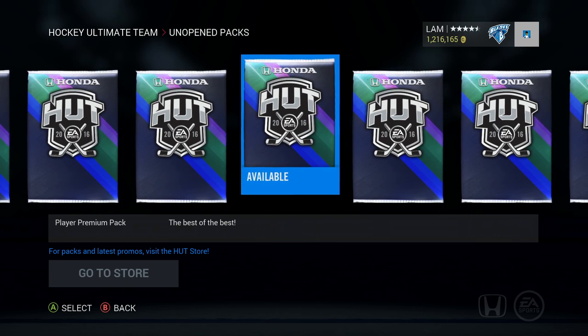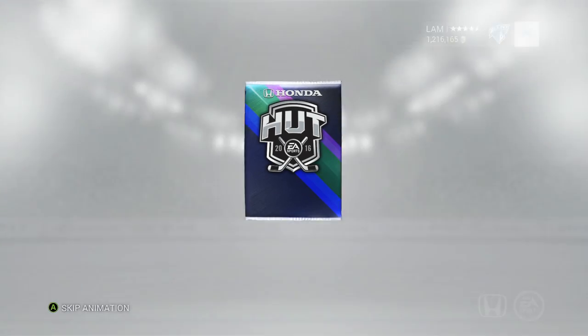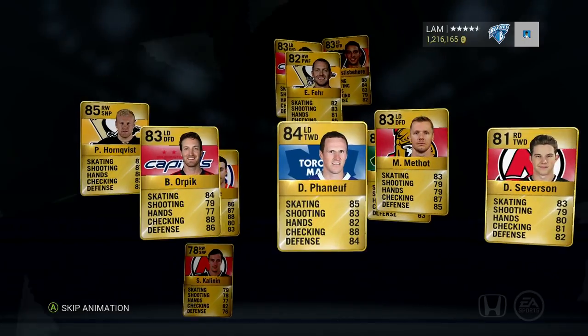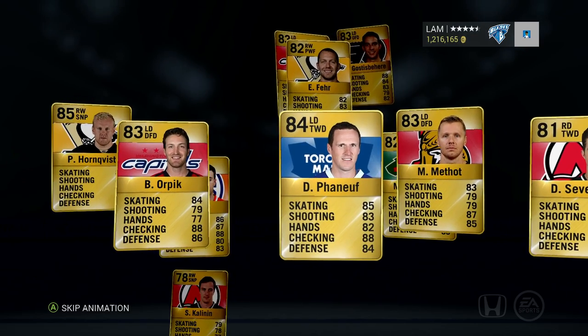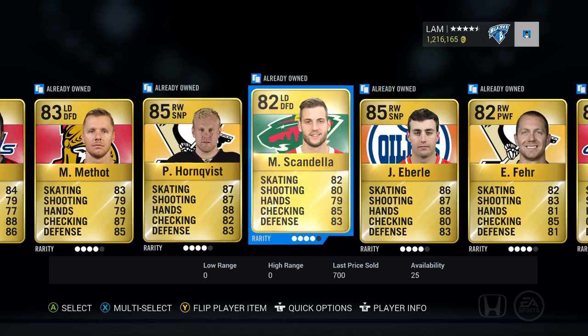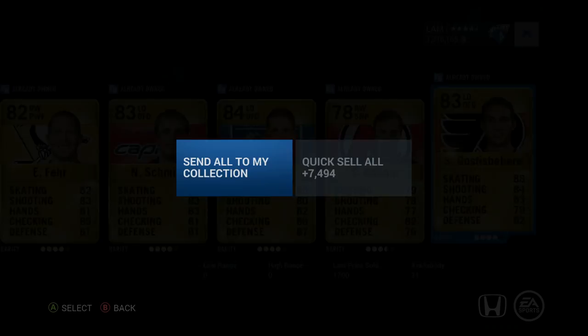I'm so excited - I just want to pull one of these cards, maybe put them in one of my mini trade days. If I can get one of those Connor McDavids or one of those Eichels I would be pretty happy. This pack - nothing yet. Dion Phaneuf the first card there, Severson, Orpik, Eberle, Schmidt, and another Gerbe, so quick sell that one.